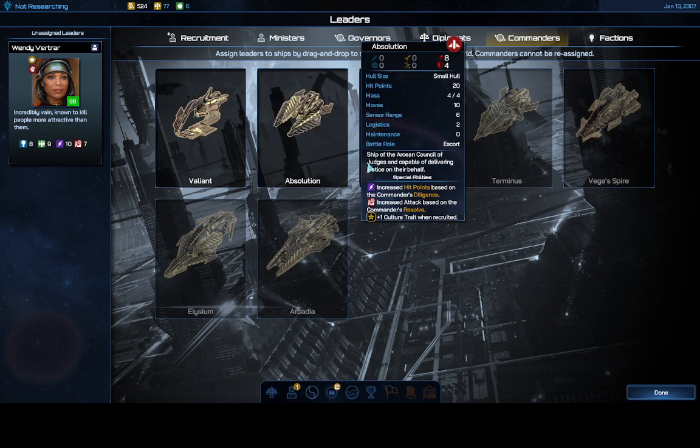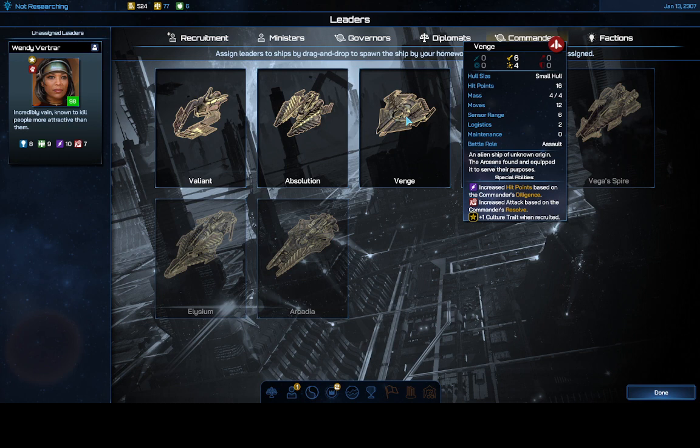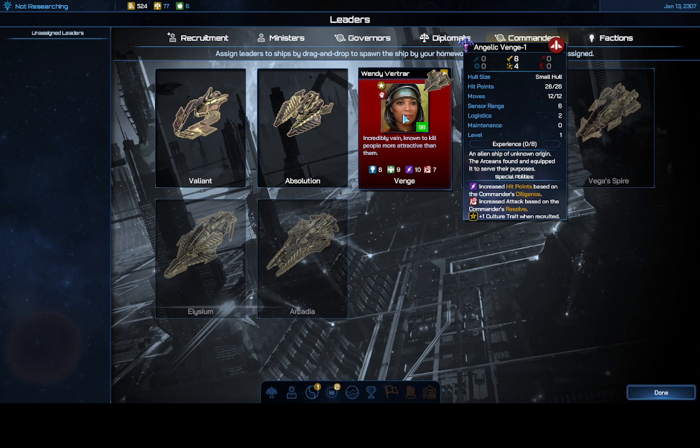For command ships, check their special abilities. All my ships get plus 1 culture trait when recruited. If you have a survey ship as your battle role, put a leader in it right off the bat. I have two escort ships and an assault ship. I'm putting this leader in the assault ship — with her in there the small hull ship now has 26 hit points, 8 attack, and 4 defense on missiles. A pretty decent ship right away.